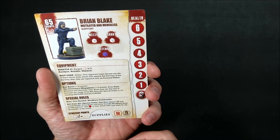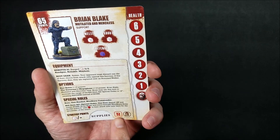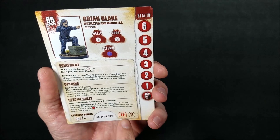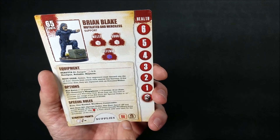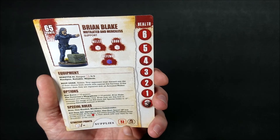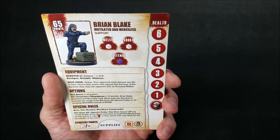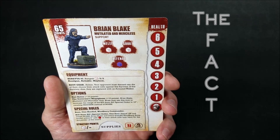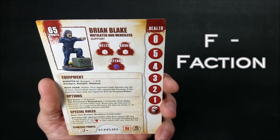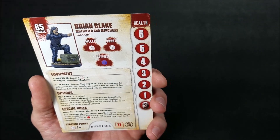Now we've got a couple things going for us. We've chosen our point value of 300 points, and we've chosen to be bad guys, which is this R down here. Now your leader choice is very important because he or she is going to determine a lot of the characteristics for the rest of your army. We're going to refer to those as the FACTS - F-A-C-T-S. That stands for your Faction, your Alignment, your Character Type, and all three of those things are very important when building your army.